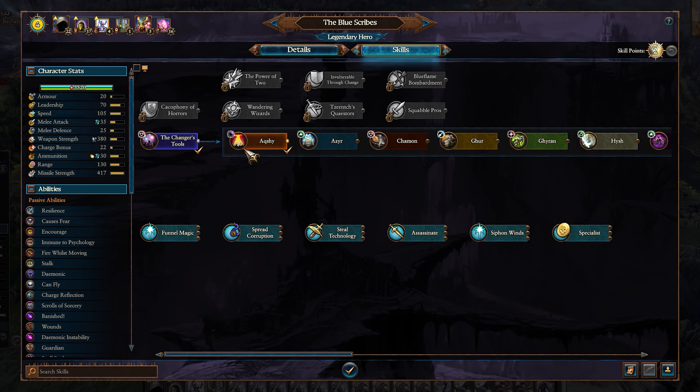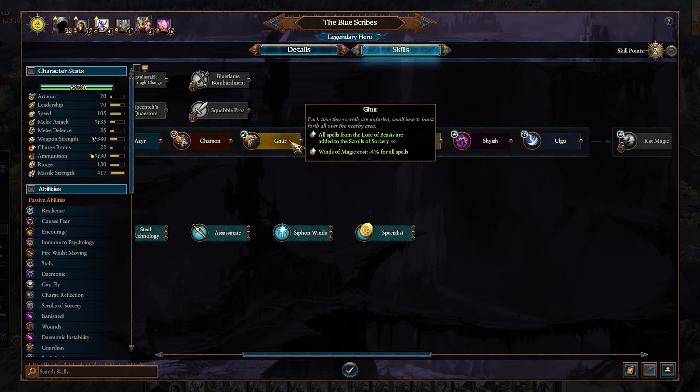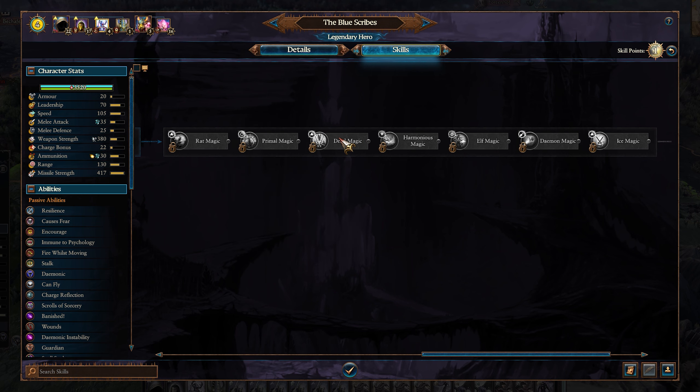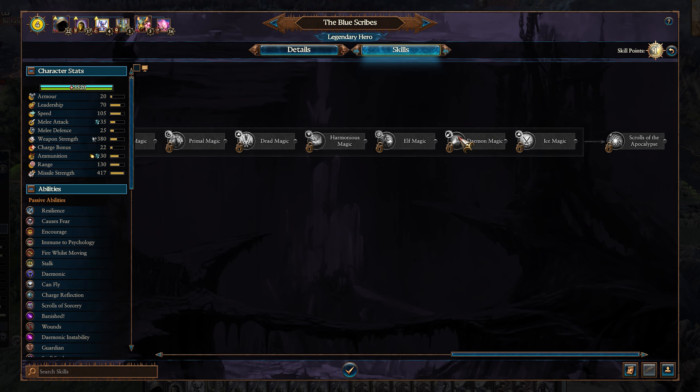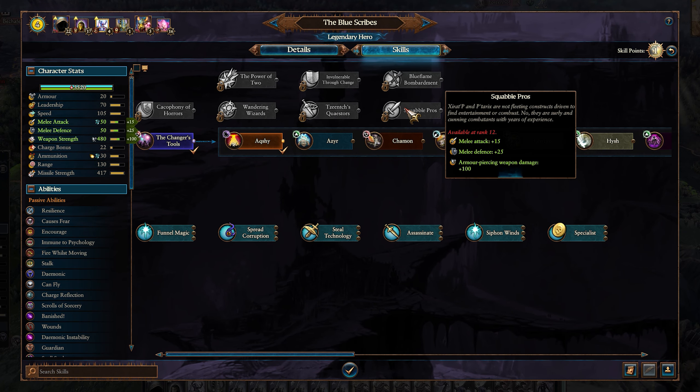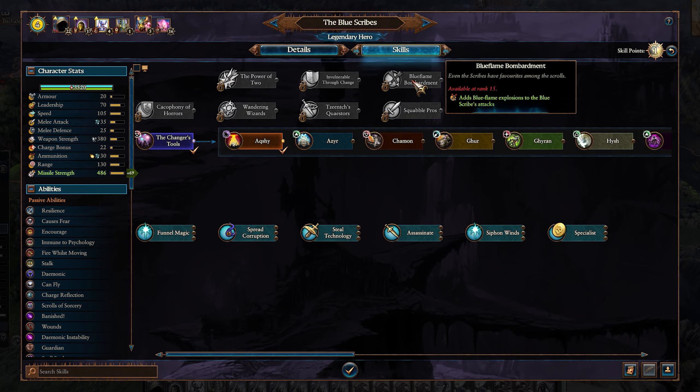In their skill tree, you have a massive amount of magical skills, adding entire lores to their rotating library of sorcery, as well as the elusive cataclysm spells once thought to exist only in the chaos realms. They also have massive buffs for horror units, movement range, and the odd combat buff here and there. Overall, an excellent magical hero fitting for any army you can get them in.